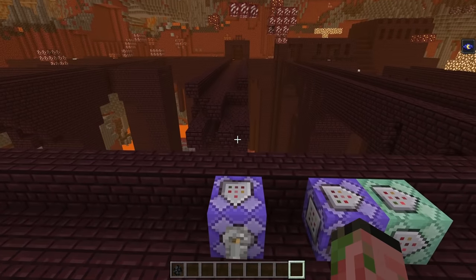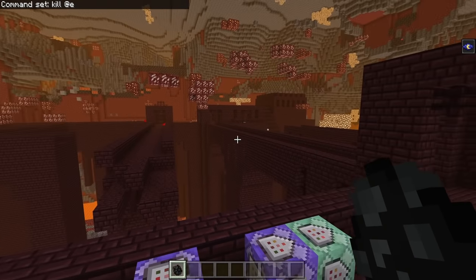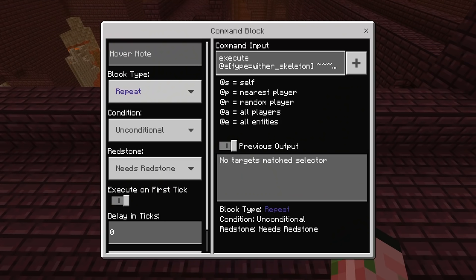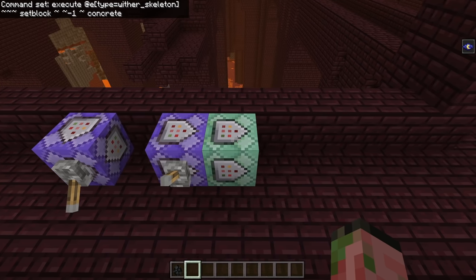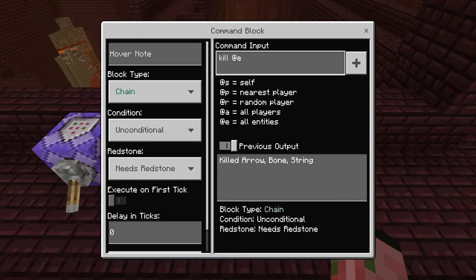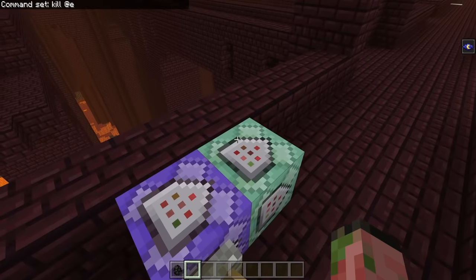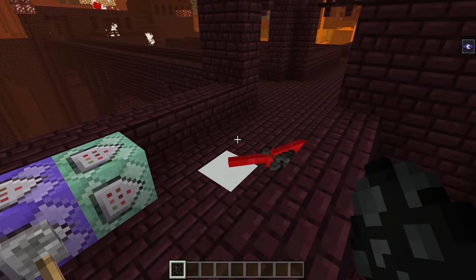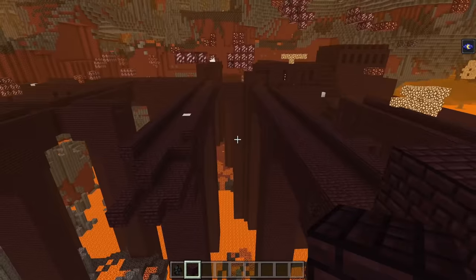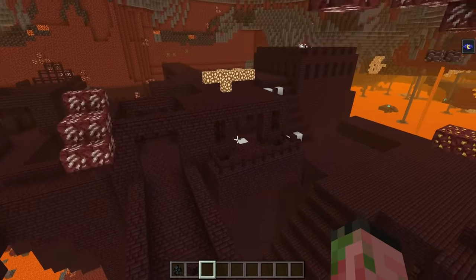Now it's time to start finding all of our spawn spots. The first command block you want is a repeat unconditional needs-redstone kill-all-entities command, to wipe out all the mobs and give you a clean slate. The next command block is also repeat unconditional needs-redstone — this is going to find all of the wither skeletons in the world and place a piece of concrete directly underneath them. The next command coming off of that one is a chain unconditional needs-redstone kill-all-entities. Make sure the arrow of this command block is pointing into the chain. Now if we turn on the main one and turn off the kill command, we can summon in a wither skeleton and it's going to have pieces of concrete placed underneath it — just wait a while and pieces of concrete will be filled in all over the place.